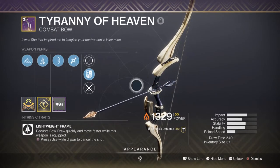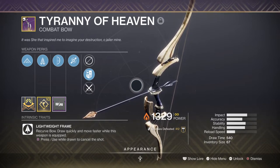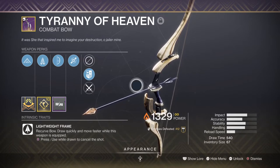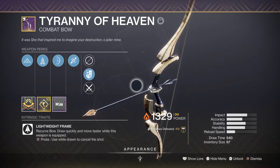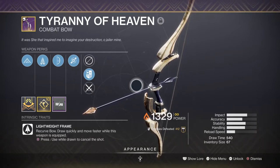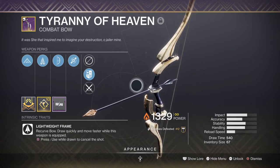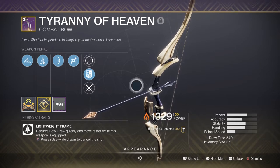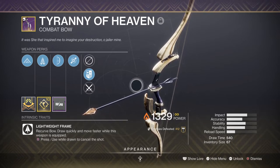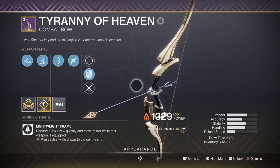For our secondary, I'm using the Tyranny of Heaven bow with Snapshot and Dragonfly, and this is going to be a great pairing for the build simply because of how powerful bows are in end game content. As I went with the bow, it only made sense to find one with Dragonfly attached so we can always make use of the Explosive Well Maker mod. Although the explosion will be relatively small and most combatants in Master or GMs are much tougher to take down, we can still effectively stun them via a critical hit, and if done correctly, the solar explosion may take out a bunch of already weakened ones in one shot.